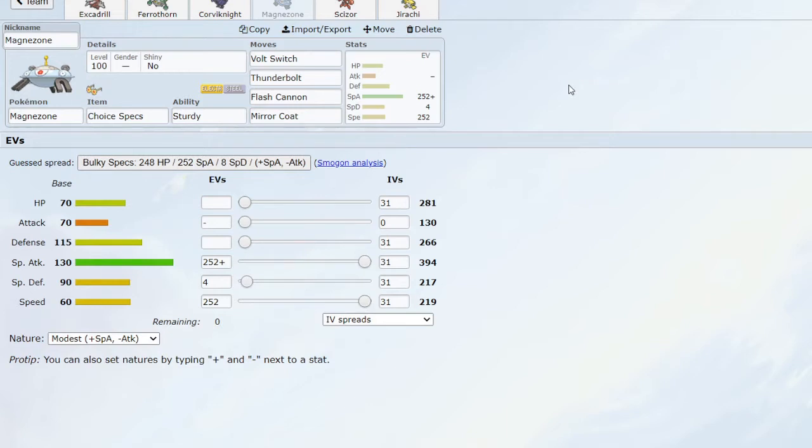Thunderbolt is for immediate power over Volt Switch. Flash Cannon is great STAB, being able to take care of a lot of things that my team can struggle with. Finally we have Mirror Coat — fantastic with Sturdy. If they have a Volcarona set up at plus-six in Special Attack and Speed, I can just bring in Magnezone and click Mirror Coat on their face — I'm guaranteed to live with Sturdy and guaranteed to OHKO, since double 281 HP is about 560 damage and basically nothing in the tier is going to live that.